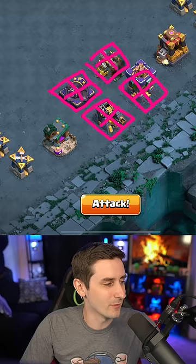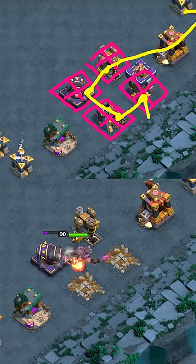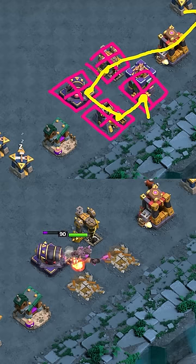If I drop him on this side of the archer tower, he's going to go from here to here to here all the way like this. So think about it by compartments — he goes from the closest side to each building as he moves his way around.